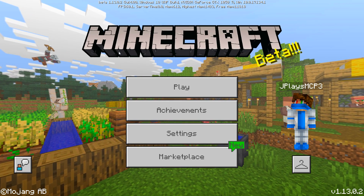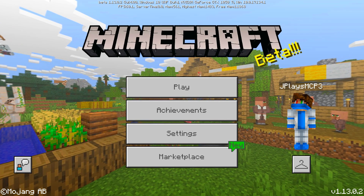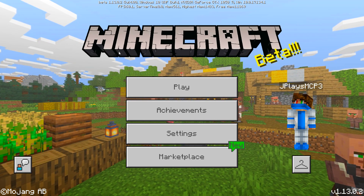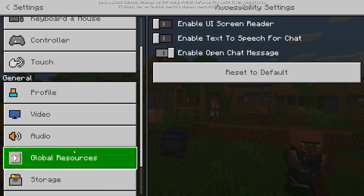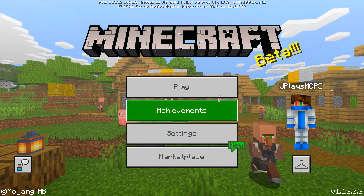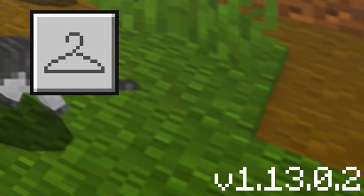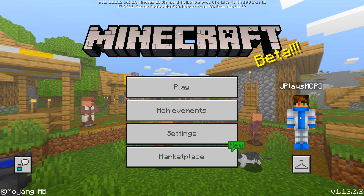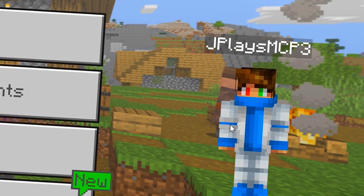You may ask yourself how to do it on Android — it's pretty much the same. Just go into the mcpedl link in the description down below, download it, and you will get a Minecraft file. If you press it, you can actually install it by just clicking on it, so it's not that much work. If you want to apply it, go to settings, go to global resources, and apply active packs. Just get it, leave so it saves, and note it's only working currently for the beta version 1.13.0.2. In future betas it might not work due to bug fixes, but go ahead, download it, and have fun.